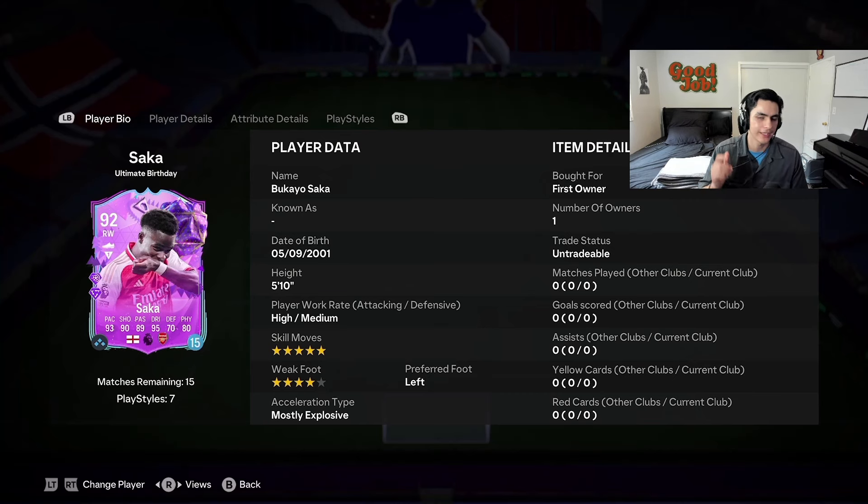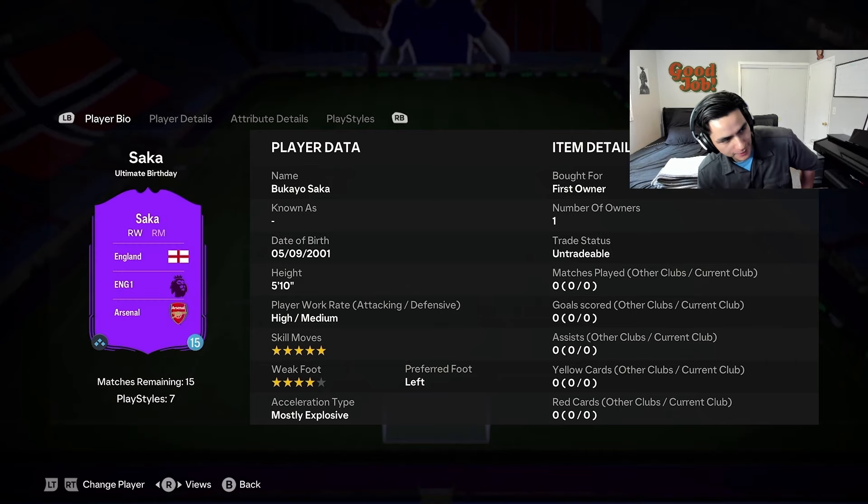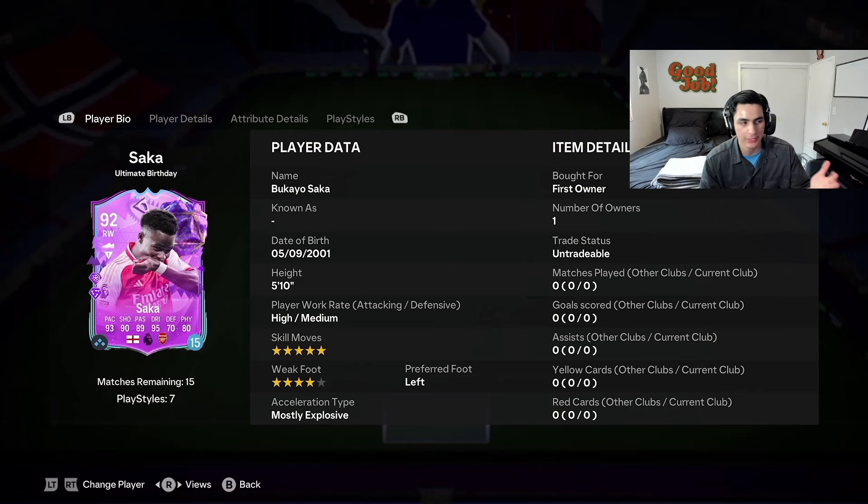Welcome everybody to another player review. Today we've got the world class — yes, I said world class — Bukayo Saka, right wing. I actually got him from the 15 coin pack player pick loan, and I got Bukayo Saka. Very lucky.